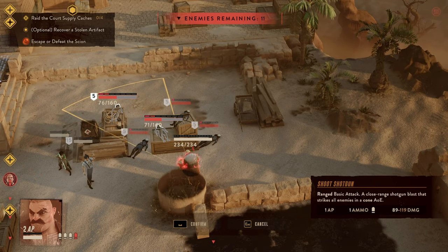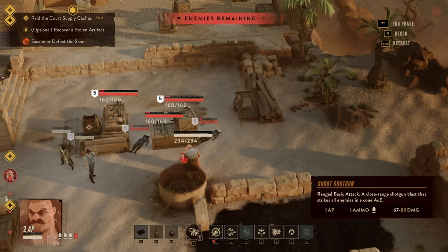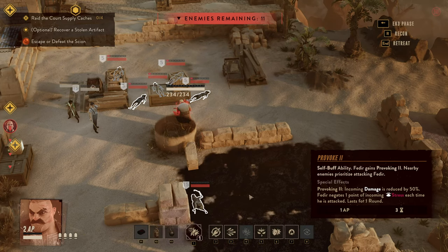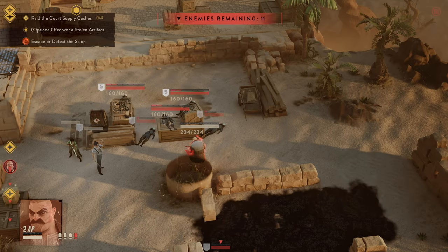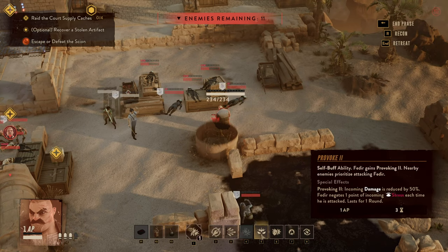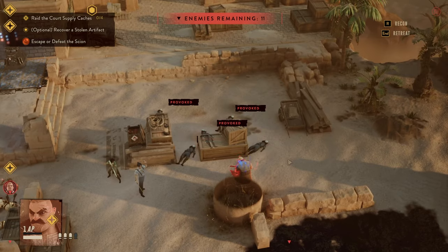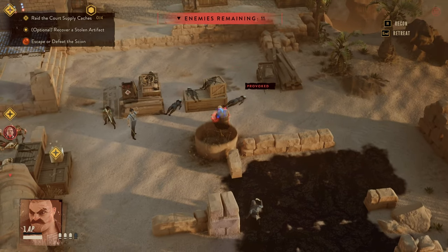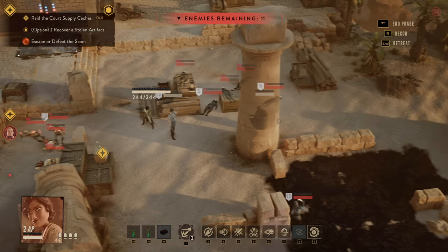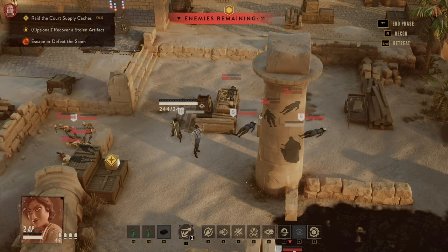Fedir continues carefully, dishing out damage while provoking more enemies onto himself. He deals an overarching 300 points of damage, heals himself — unnecessary at this point — and then begins provoking every single enemy into attacking him. That lasts for one round, but we want the assassins to hit him so he maintains Rage and also gets marked, which is important for Purnema.